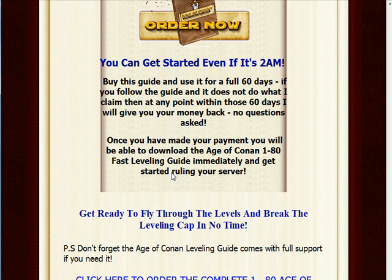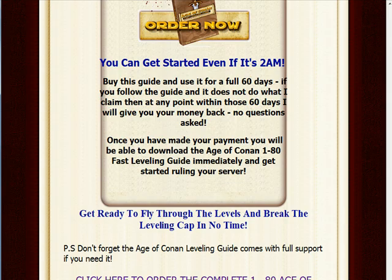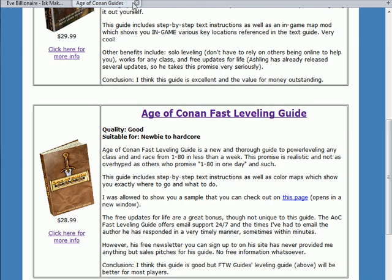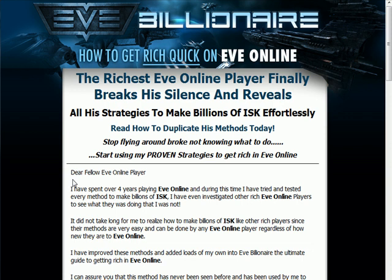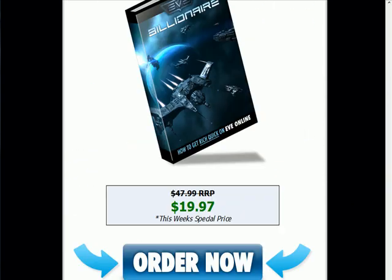So if we were going to click here to order this Age of Conan guide, $30 again. I mean, you're paying for a quality guide. The EVE ISK guide is $20, it gets you the knowledge — you're never going to have to buy another guide for making ISK again. Just hit Order Now and click the link in my video description — that'll take you straight to this website, the EVE Billionaire website.